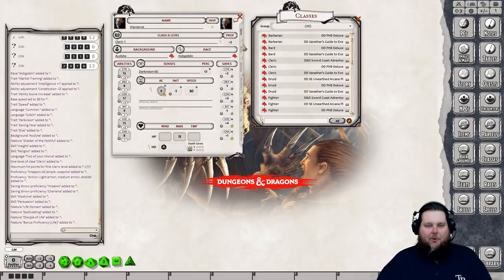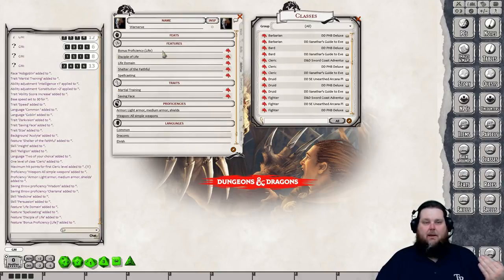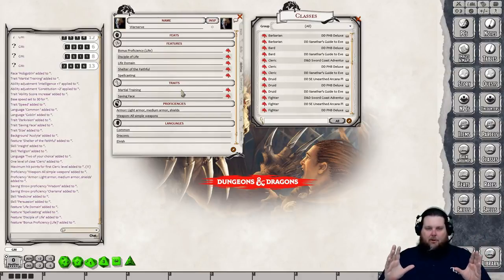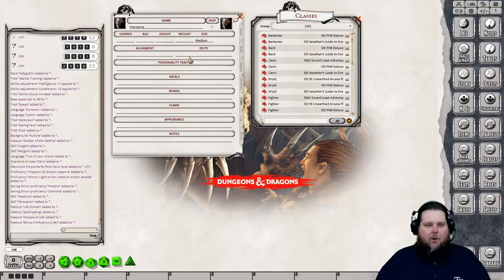On the Skills tab we've got all our skills. On the Abilities tab we have all of our features from being a cleric — Life Domain, Shelter the Faithful from the background, and spell casting at level one. It's like you don't even have to type anything. We may need to add some effects manually, like double proficiency for martial training and something for Saving Face, but most of the legwork is already done.